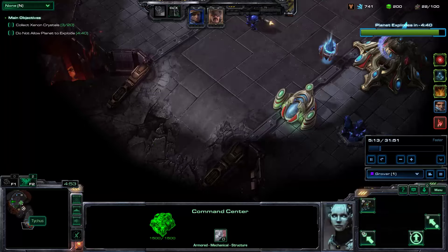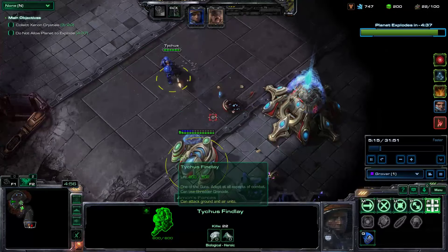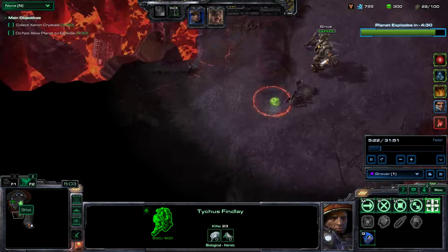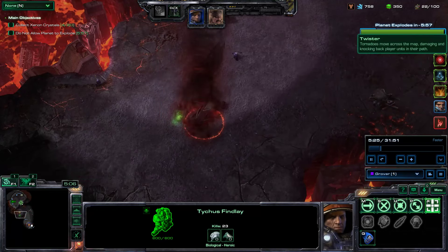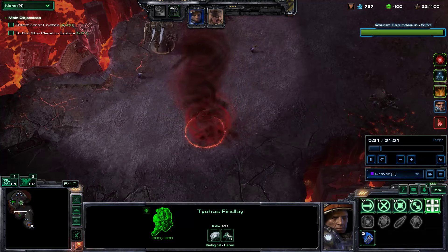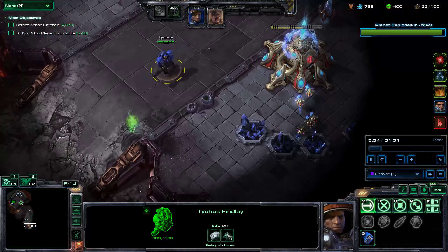You should be picking up minerals and Vespene if you're good at it — you go out of your way to pick stuff up. Actually, that's what I'm doing here. The other mutation is Twister: tornadoes move across the map damaging units. It does not damage buildings, only units.